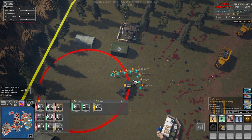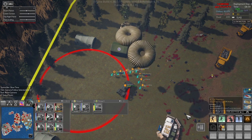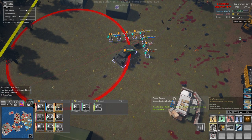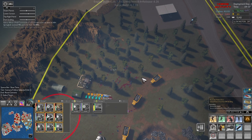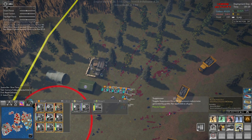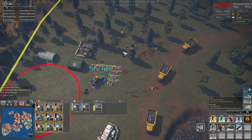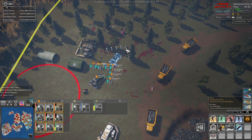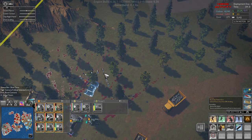Let's get an ammo drop in here real quick so we don't run out. Everyone grab some ammo, and then we'll move out. Man, there are a lot, but it seems like we're dealing with it. All right, move up again.